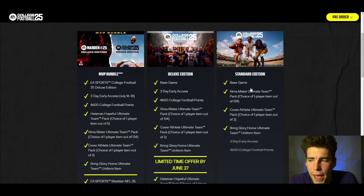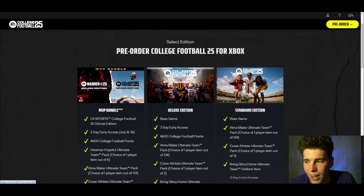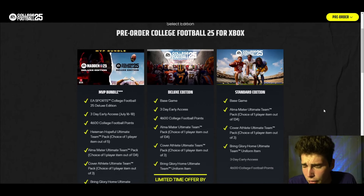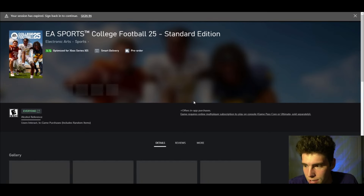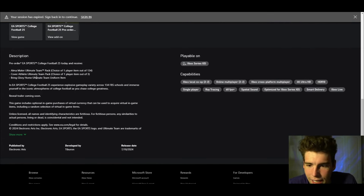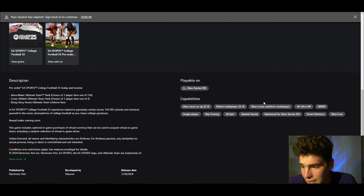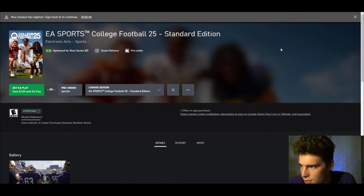Let's look at Xbox. Here's the base game — let's talk about the standard edition. You guys can see the new cover on it. The picture we saw before was basically the cover for the deluxe edition; the base cover is this. You can also see the MVP bundle cover. So all covers are obviously released by now. With the standard edition, let's talk about the price first. With EA Play you save $7, but it is basically $70 — after tax might be a little bit more. What you get with it: you get an alma mater Ultimate Team Pack, cover athlete Ultimate Team Pack, Road to Glory Ultimate Team Uniform, and then basically the rest of the entire game. That's what you're getting out of just the base version.